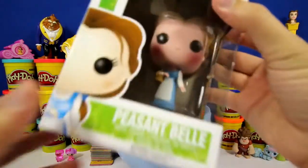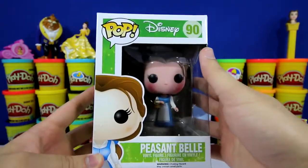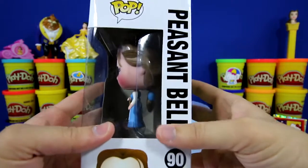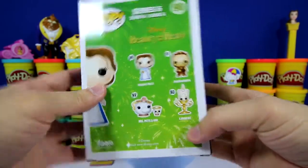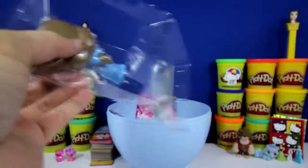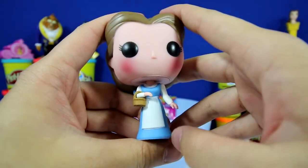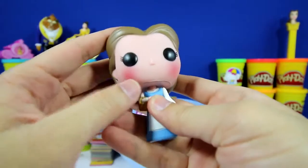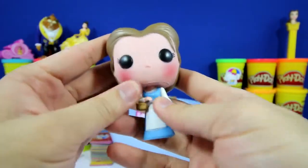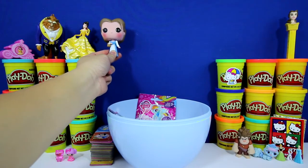Let's check out this one next. Here is a Disney Pop by Funko — it's a Peasant Belle and it's number 90. These are all the ones from the Beauty and the Beast series. This is a Funko Pop of Belle; she's wearing her blue dress and she's working. Do you like the Peasant Belle more or do you like the Princess Belle more? Let me know below.